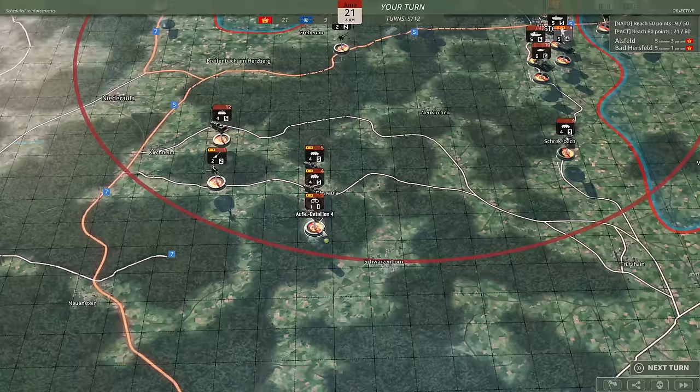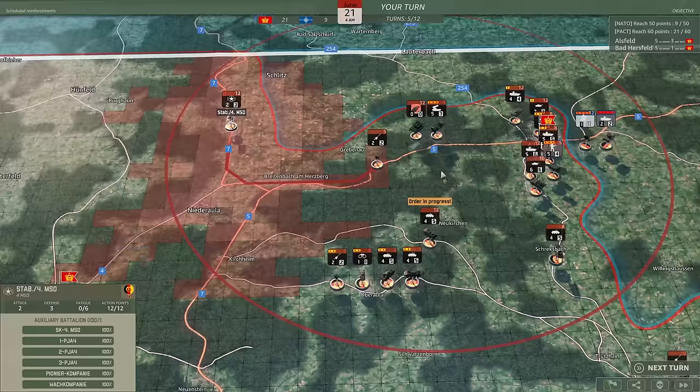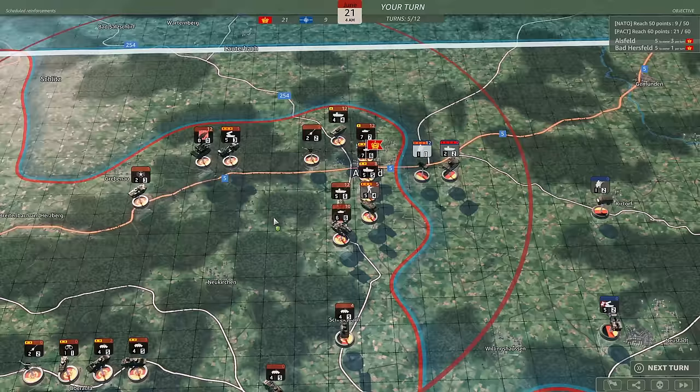We're going to set up our defences properly and then screen our flanks with extra forces on the sides. We have the 2nd and 3rd battalion of the Motschutzen Regiment 22 chasing down the rocket artillery battalion of the Germans, so we'll try and take that out. But in the meantime, let's check for movement points - we do have a few remaining. I'm not sure if I really want to move too much with these divisions. We can get that one back on the road.